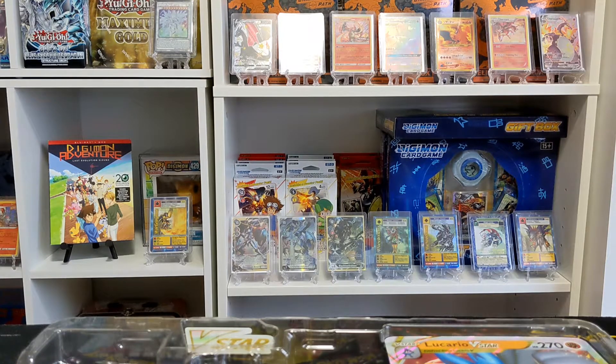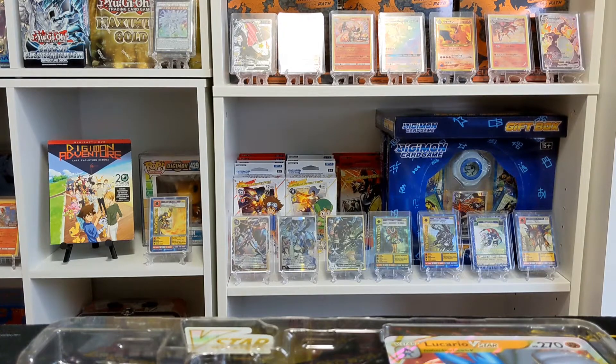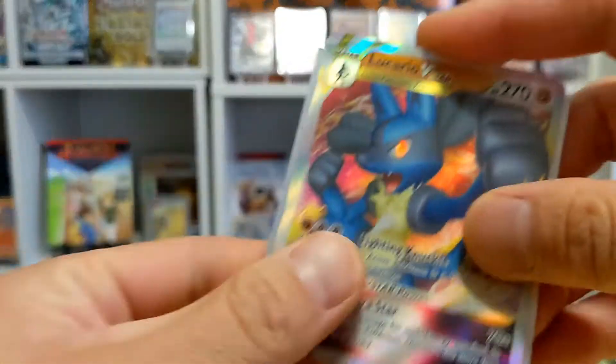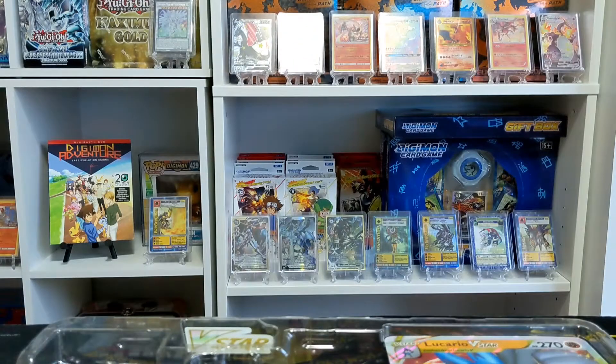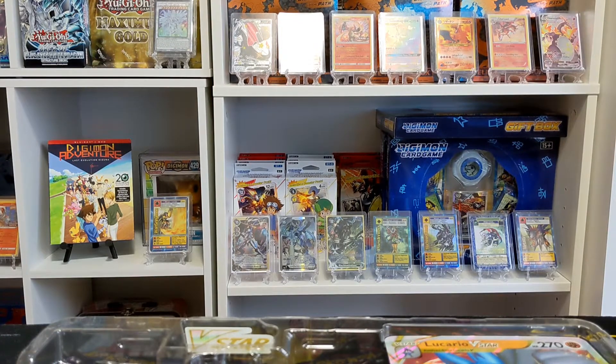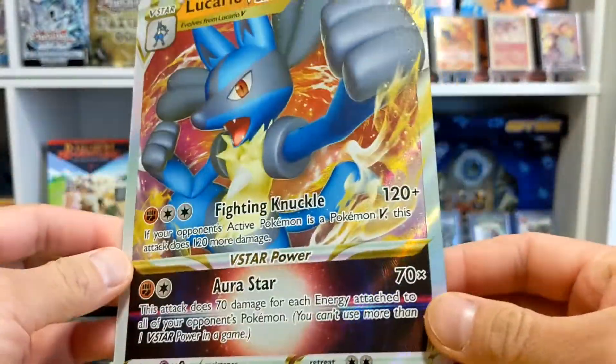Sorry, I gotta stand up and grab some sleeves — I completely forgot again, I always sometimes forget to grab them. But we got some good old Celebrations sleeves, so those are going right in. And I did run into some kids at the Flip Table game who want to build a Lucario deck, so if you guys want Lucario you can get these plenty in the other set.